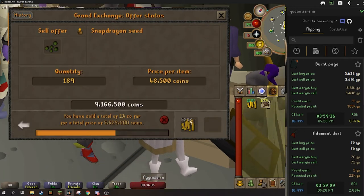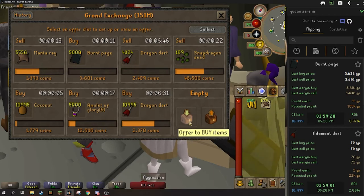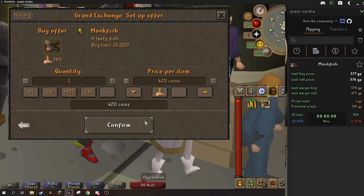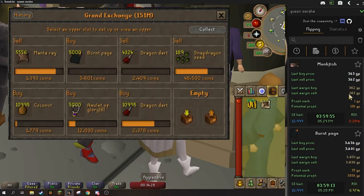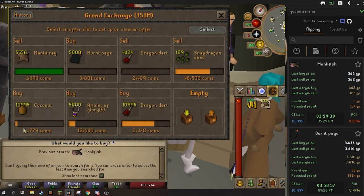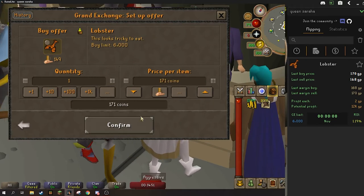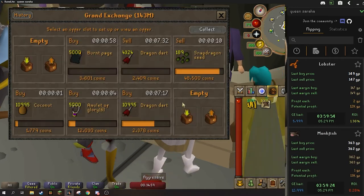Just got a huge chunk of glories to buy — always a good sign. Manta rays still selling. Coconut still buying. We can fill up this last slot. This is one that if you don't have that big of a cash stack it's a really good flip, and that's monkfish. I used to flip monkfish all the time. It's only a 1 GP margin here, but you definitely need to check out monkfish — especially if you don't have that big of a cash stack. Lobsters — they usually have only a 2 or 3 GP margin but they always flip whenever I flip them. Yeah, a 2 GP margin.